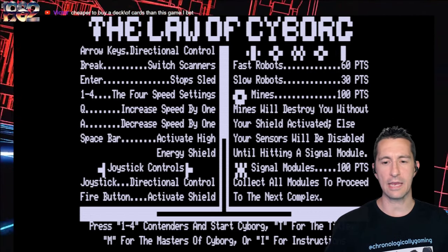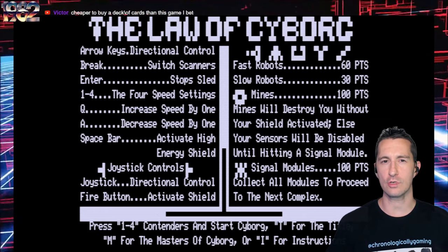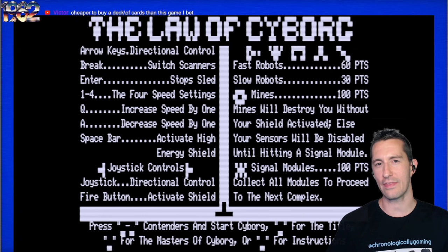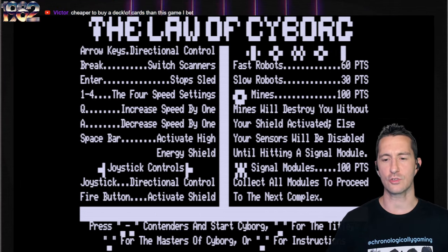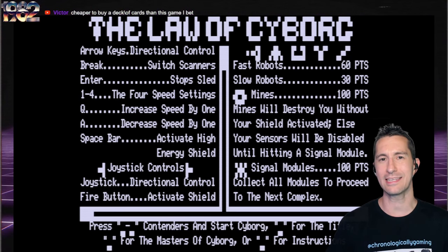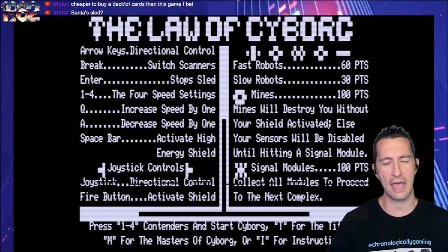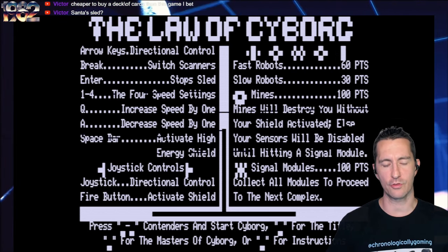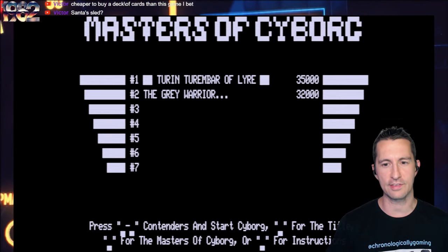The mines and robots in the game are what you destroy, but this is one of the first games where you don't shoot anything — you turn on your shield, and while the shield's on, that's how you destroy everything else. When your shields are up, sensors will be disabled until hitting a signal module. Collect all the modules to proceed to the next complex. So this game is essentially a top-down Pac-Man-like game, but on a completely different scale. You can play levels 1 through 4, or M for master.